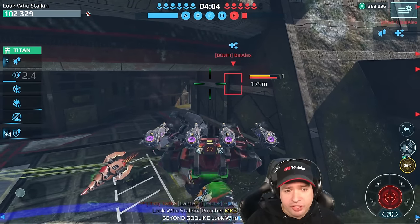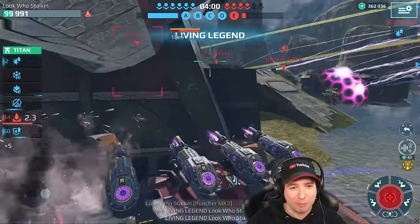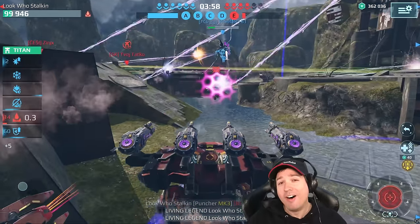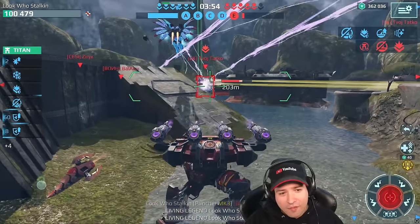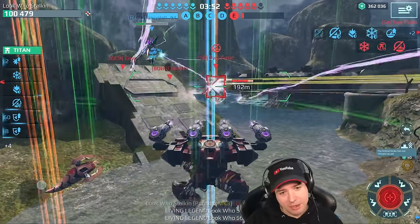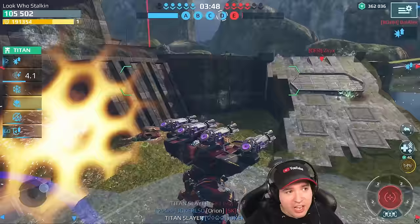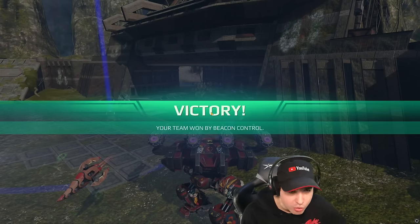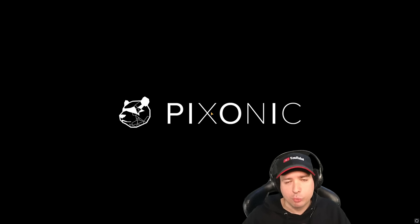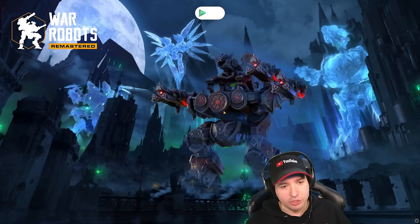This, ladies and gentlemen, is pro tip number two: absolute maximum damage output when you run the on-freeze immunity module. And putting the nuclear amplifier onto it as well, into the third slot, gives you another massive damage boost.